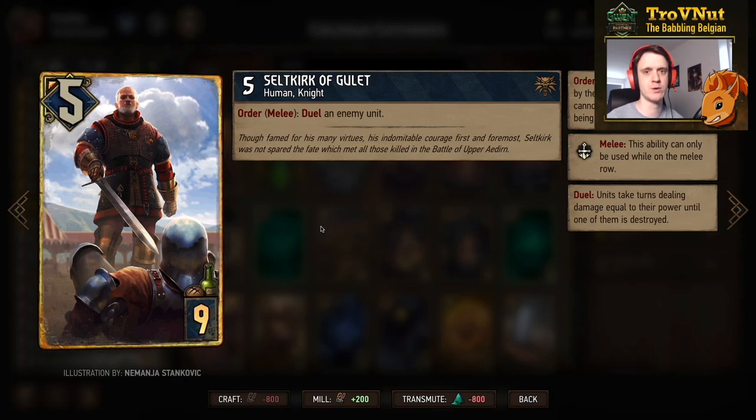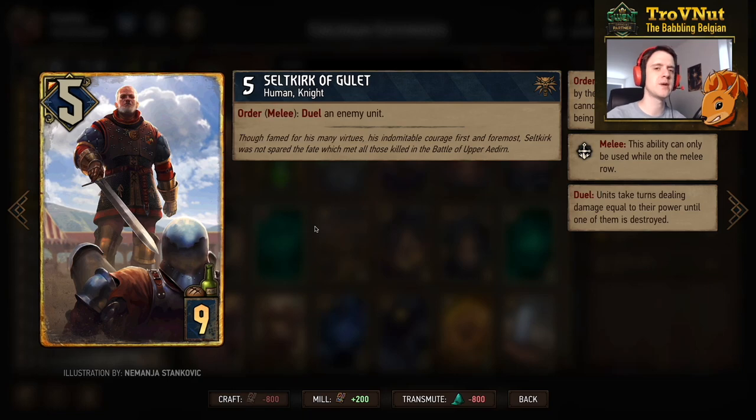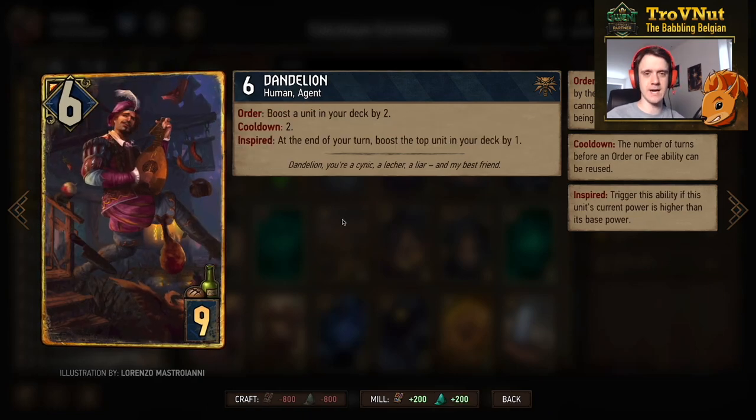Seltkirk of Gulet is our main high-power damage dealer: five power, order on the melee row to duel an enemy unit, and with our leader ability we can trigger this immediately. He's definitely our only very big hitter.